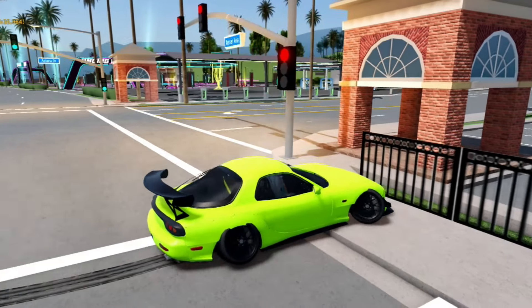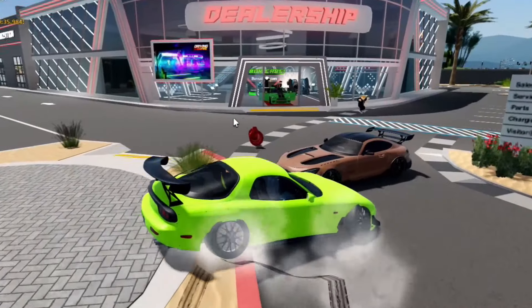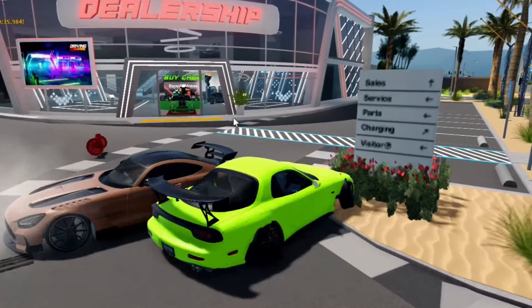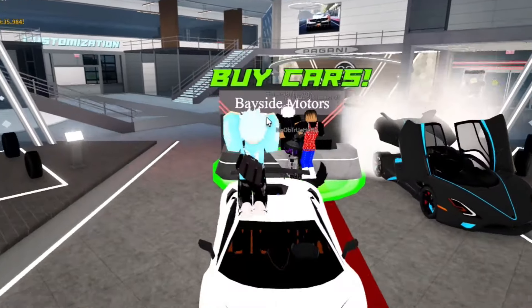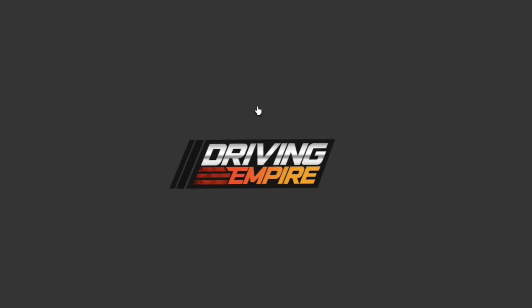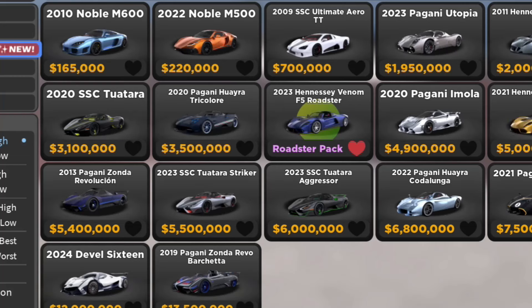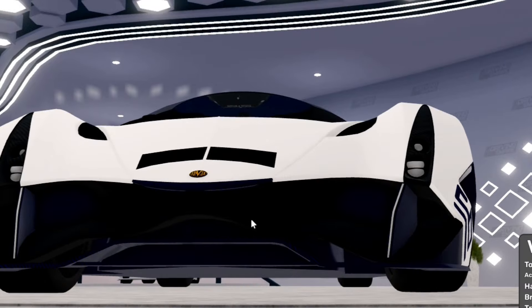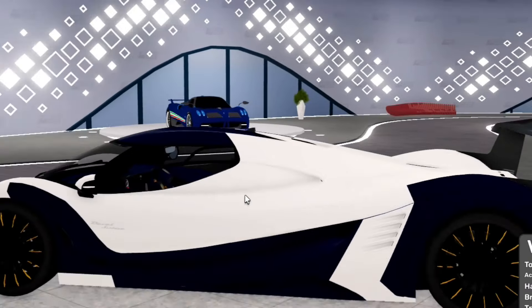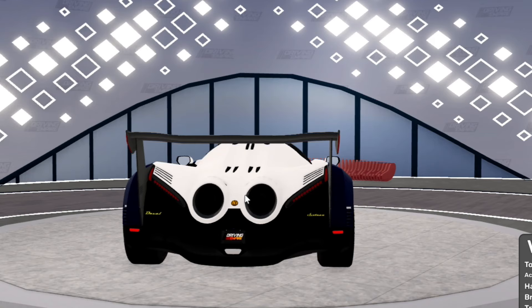We've got some codes I'm going to be redeeming in today's video. Let me know if you guys rate my drift car, but that's not what we're here for - we're here for the new codes. Let me navigate over here without crashing and go check out the new cars, then we're going to redeem the new codes. Licensed vehicles - here's the new car we got, so let's give a little tour.